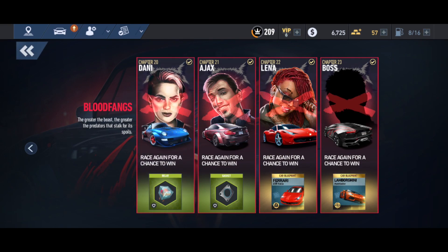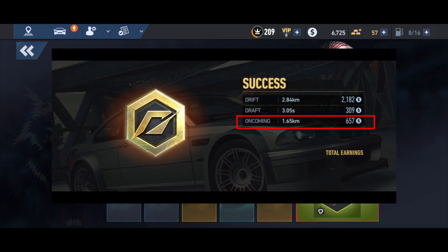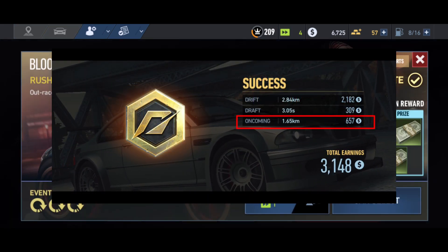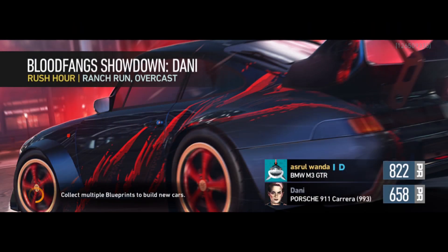Fungsi dari Uncoming ini itu untuk nambah reward cash atau event credit yang kita peroleh setelah kita balapan. Langsung aku contohin aja ya, disini kita pakai di chapter 20.